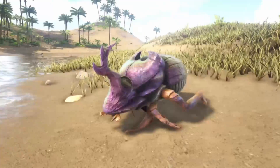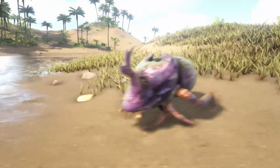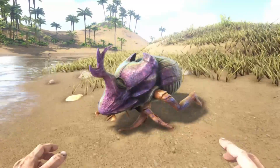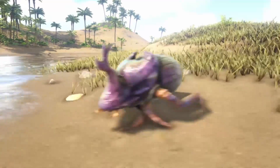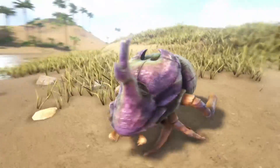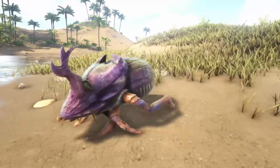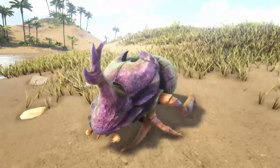First up we have the dung beetle. The dung beetle itself cannot harvest anything, but if you put poop in its inventory and put it on wander, it will turn it into fertilizer. It only needs one poop, so it's a lot more efficient than the compost bin. It makes fertilizer faster and is overall a good creature.